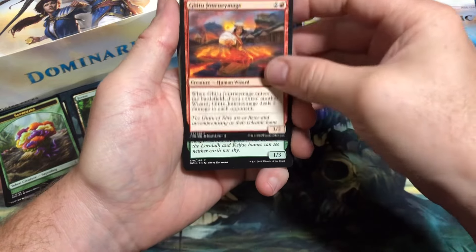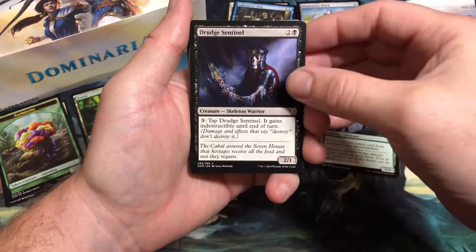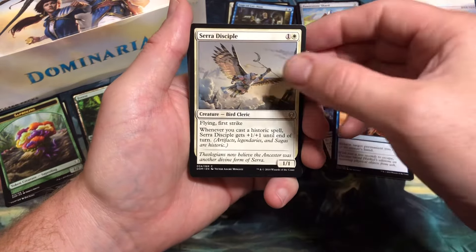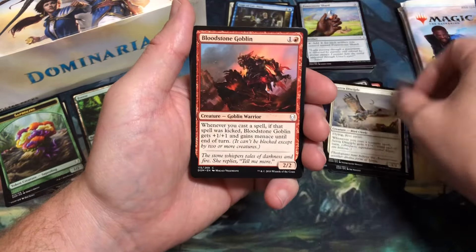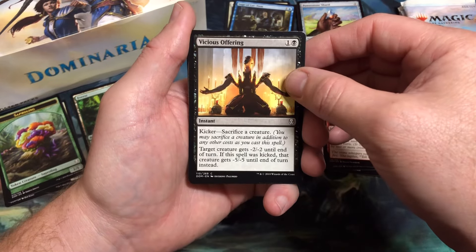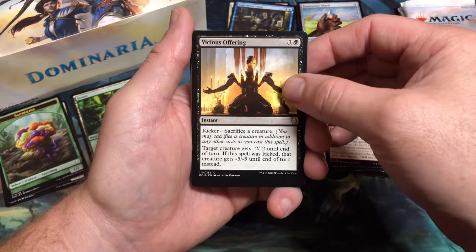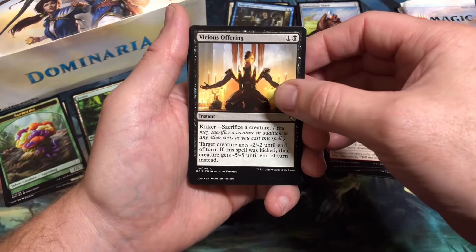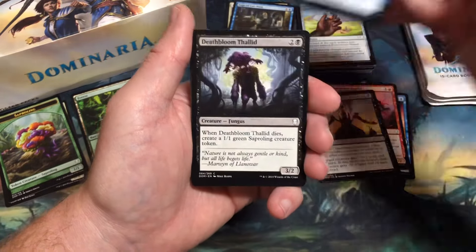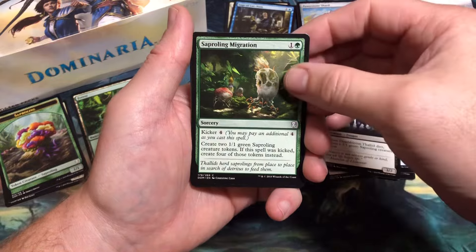Pack three: Gitu Journey Mage, Llanowar Scout, Drudge Sentinel, Rescue, Serra Disciple, Bloodstone Goblin. Vicious Offering — another card that was just fantastic in draft, and I played a playset of it in my Saperling deck. Easy to sacrifice a creature and take out just about any creature my opponent had. Deep Freeze, Deathbloom Thallid, Saproling Migration.